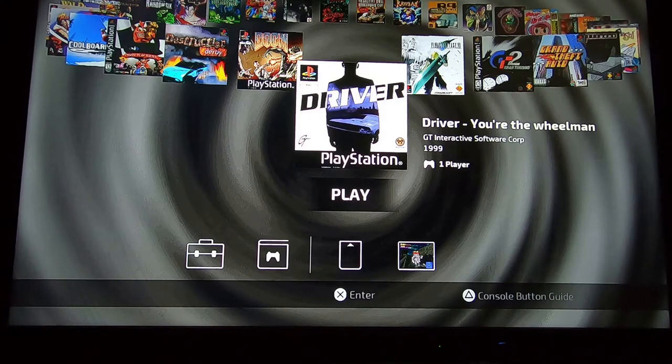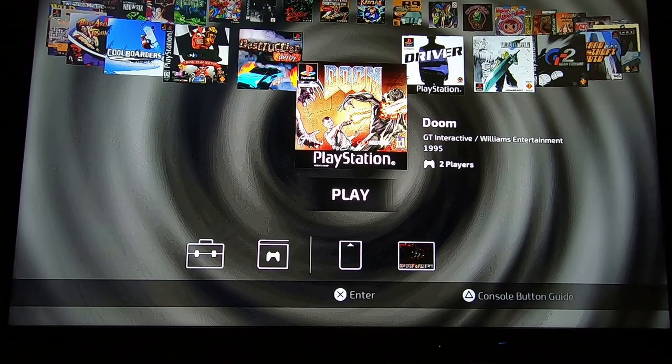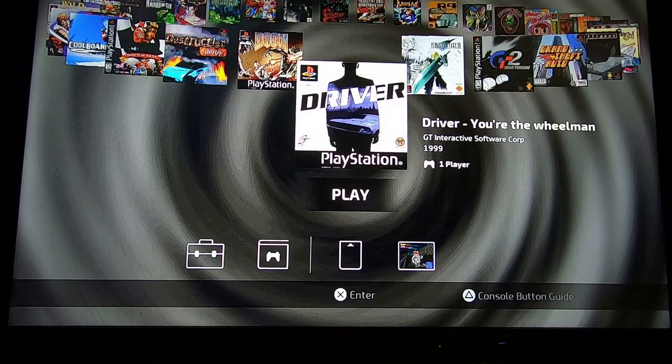I'm going to have a quick look at Driver - first on the actual Classic and then through RetroArch. This has been added using the BLEAMSYNC method using a specific USB stick. I've tried about 2 or 3 different sticks before I got one that worked. I'll send a link to the one that worked for me in the description, because it gets frustrating when the USB you've got doesn't work with BLEAMSYNC.